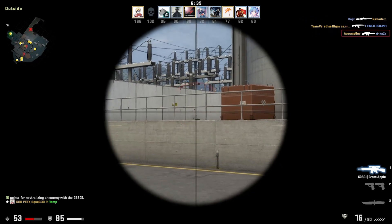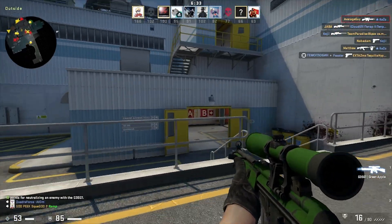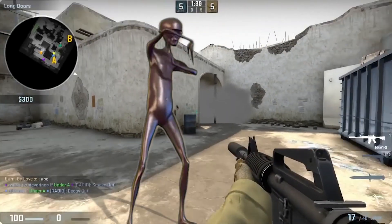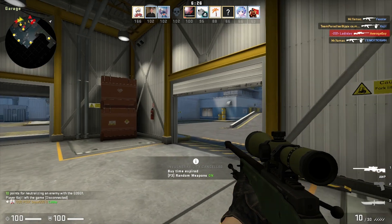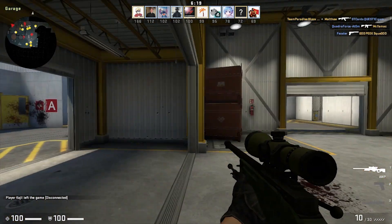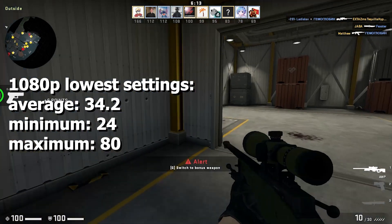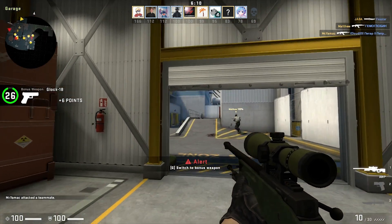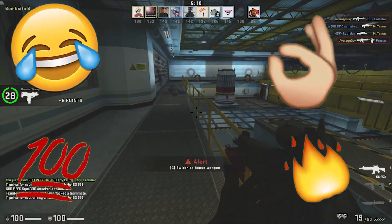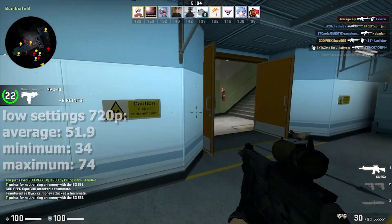The first game I've tested is CSGO. When I first booted up the game with standard settings and 1080p resolution, the gameplay was a little bit like this. After a good 10 minutes, I lowered the settings as low as I could and the gameplay was a lot better — I finally got some kills. We got an average of 34.2, a minimum of 24, and a maximum of 80 fps. Then I changed the resolution to 720p and the gameplay was really smooth and 100% playable. We got an average of 51.9, a minimum of 34, and a maximum of 74 fps.